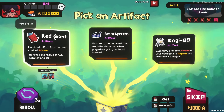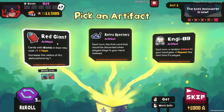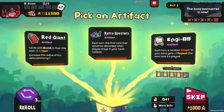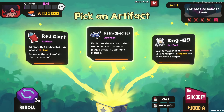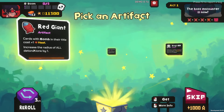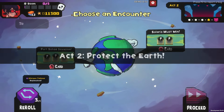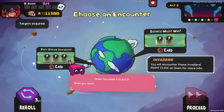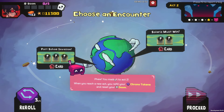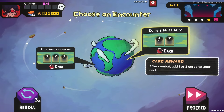Pick an artifact. Red Giant: cards with bomb in their title costs plus one heat. Increase the radius of all detonations by one. Each turn, a random attack in your hand gets plus one repeat. Let's do it — that sounds fun. Alright, we've got random invaders for cards. When you reach a new act, you refill your Chrono Tokens and reset your Doom. Let's go for this one — I want to find more bomb cards.